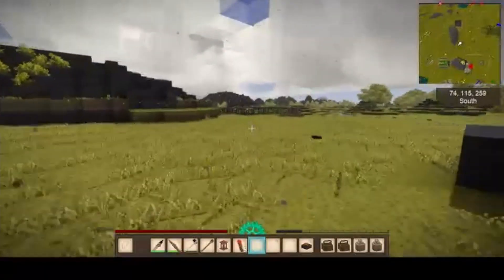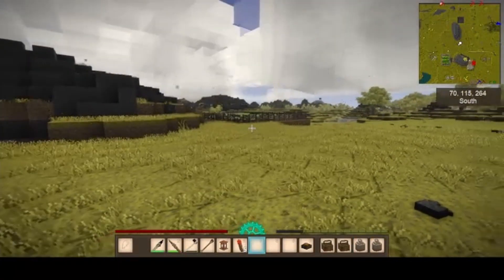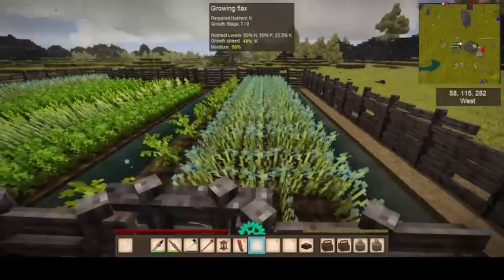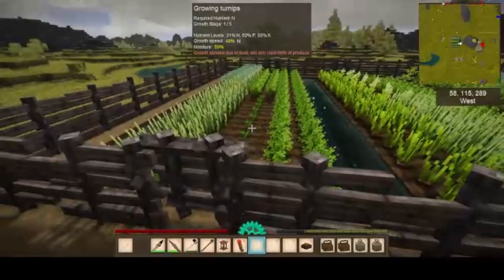If we run over here, I've got a couple of these. I've finally got enough flax to upgrade the old inventory. Garden's doing good, needs a bit of water. I've harvested the turnips already.